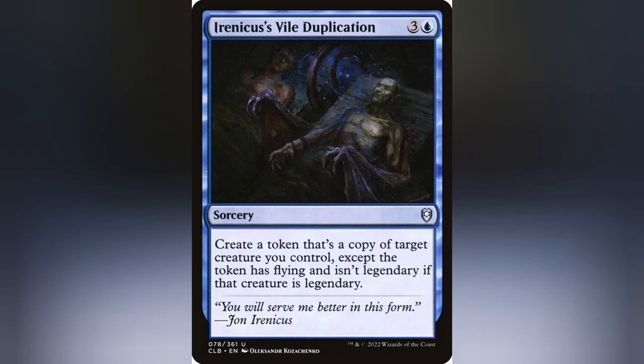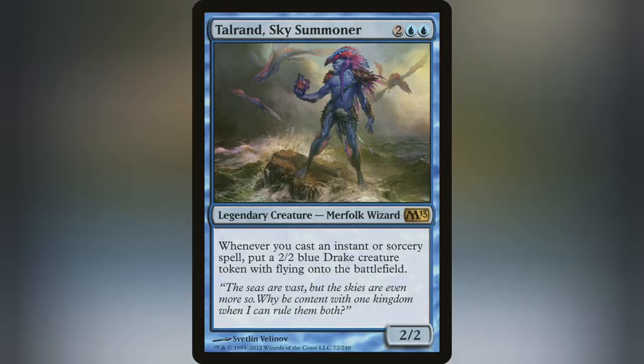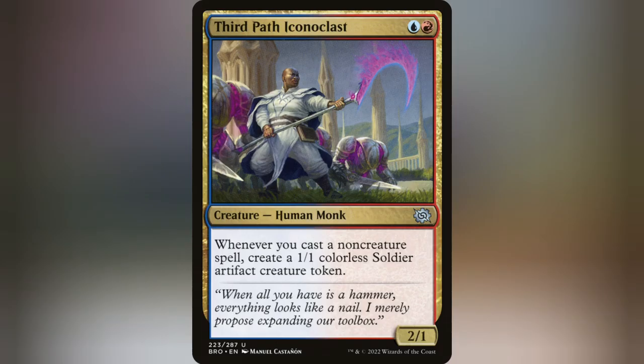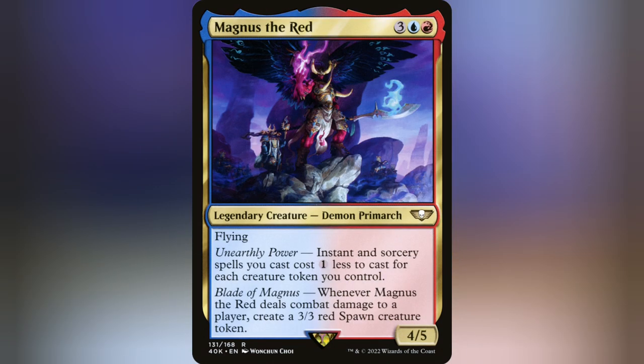But why stop there? Run a doubler like Irenicus' Vile Duplication and make a non-legendary copy of Magnus to double up that effect. And when you run creatures like Talrand, Young Pyromancer, Third Path Iconoclast, and the aforementioned Ovika that are dumping out tokens as you play your instant and sorcery spells, you're just stacking up the cost reduction even more.